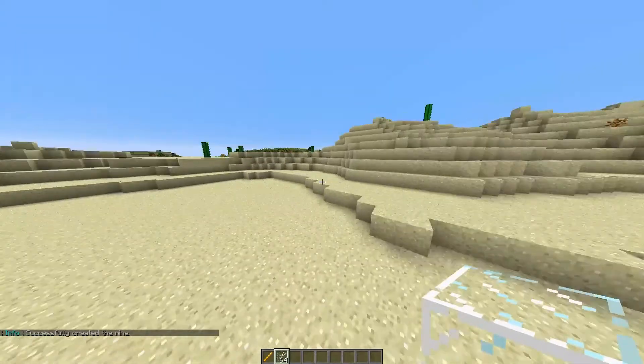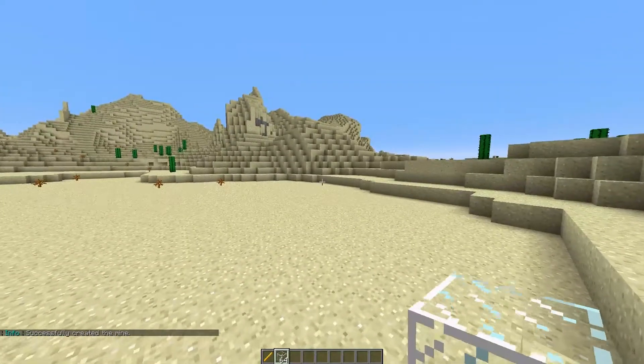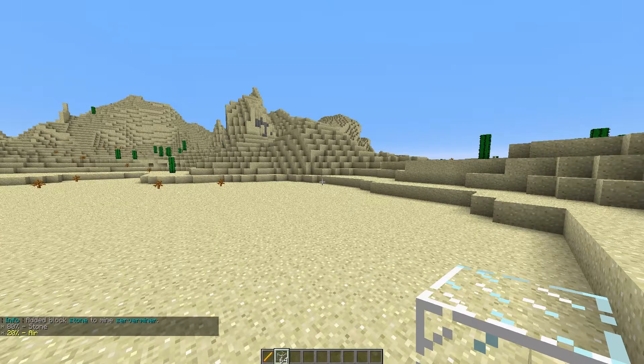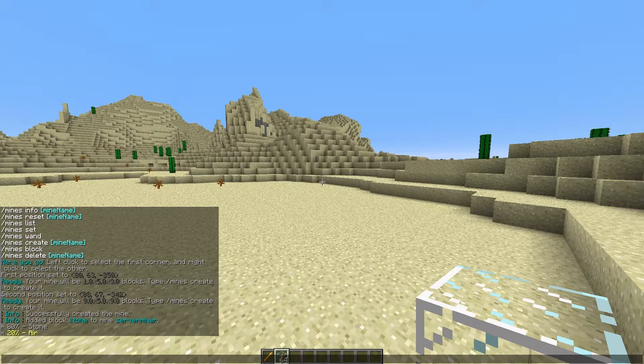We need to set the blocks that we want to be in this mine. Do /mines block add and then the name of the mine — so 'server miner' — then specify the block. We're going to choose stone at 80%. As you can see it will tell you the current ratio: 80% stone, 20% air.